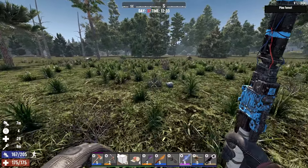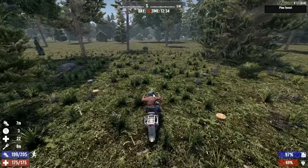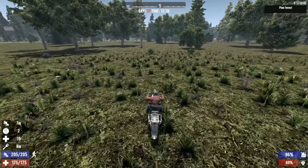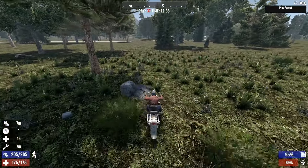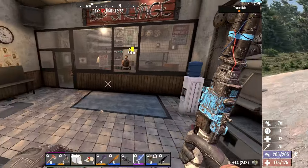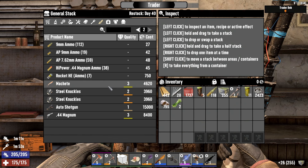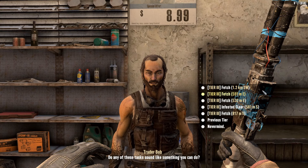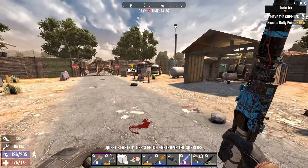Let's do a couple of trade requests for Bob and see if we can get to tier four. The plan moving forward is to find a spot far from base and fill it with dew collectors to mass produce paper for shotgun turret ammo. We also need to expand the farm after the next super corn harvest — hopefully day 38 — so we stop struggling with shotgun ammo. Bob's got scarecrow fields as a quest, let's have a look.